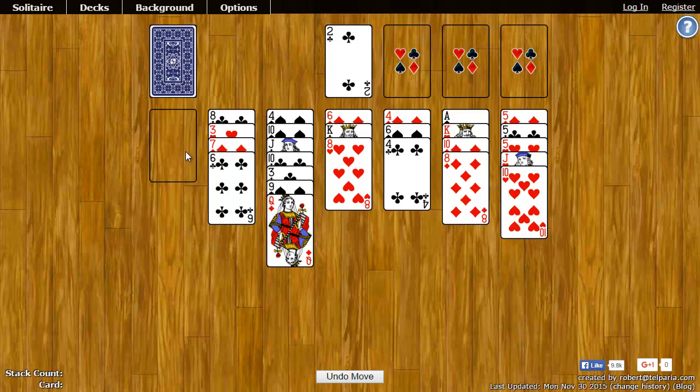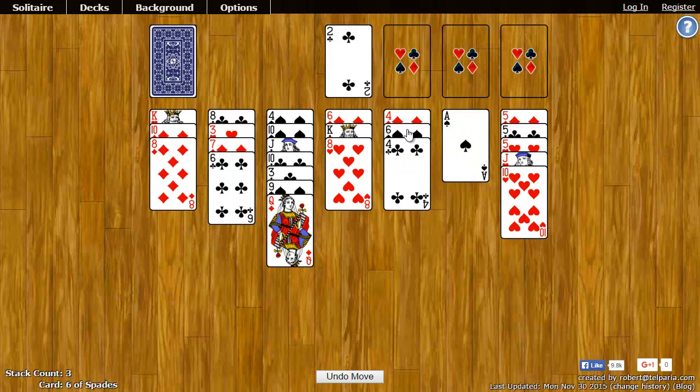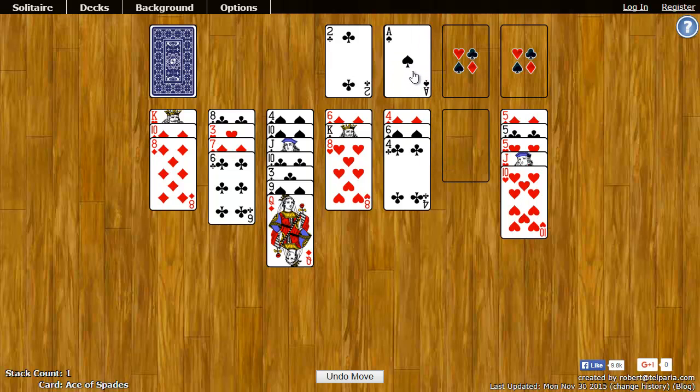I've uncovered an empty spot on the tableau. That can only be filled with a king or a pile starting with a king. So I can take the king of hearts and put it in the empty spot. I have uncovered an ace which I can put up there.